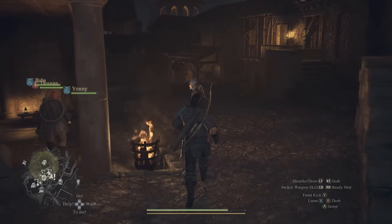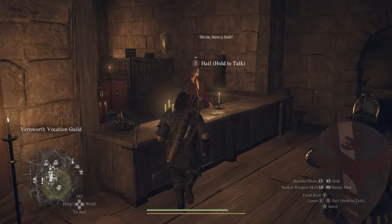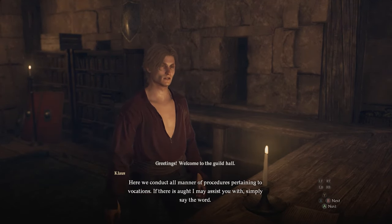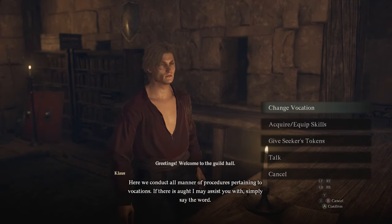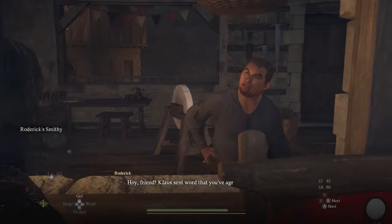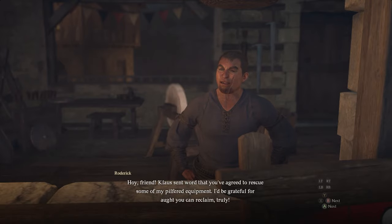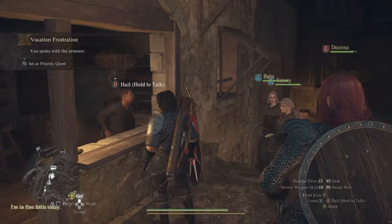The first time you arrive at Vernant and you talk to the NPC at the vocation guild, he will tell you that unfortunately those two vocations are not available because they're missing the weapons. After that he will tell you to go talk to the weapon NPC, a guy named Roderick, who will generally point you in the direction where the goblins who stole the weapons are. After that the quest gets updated.